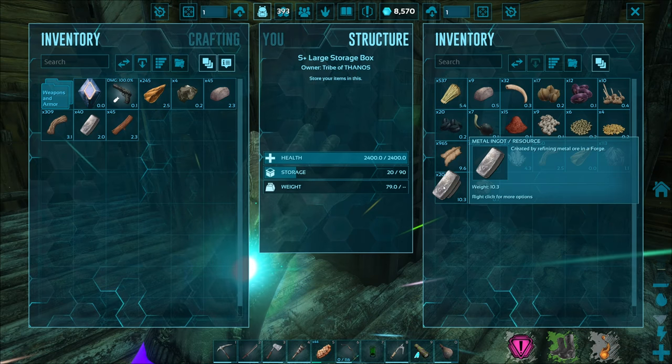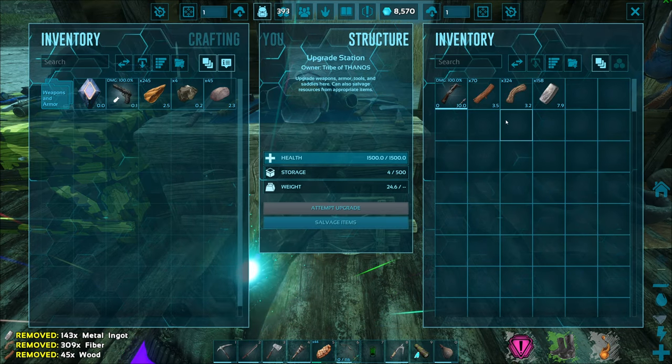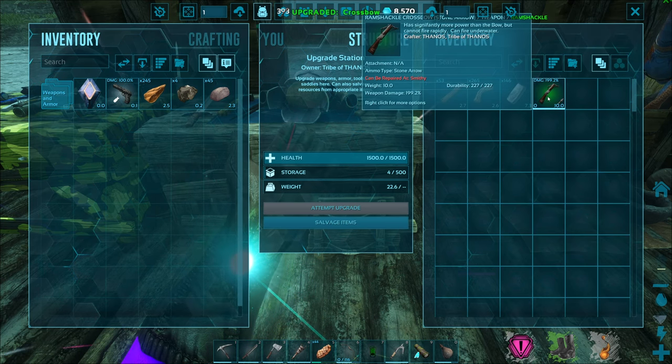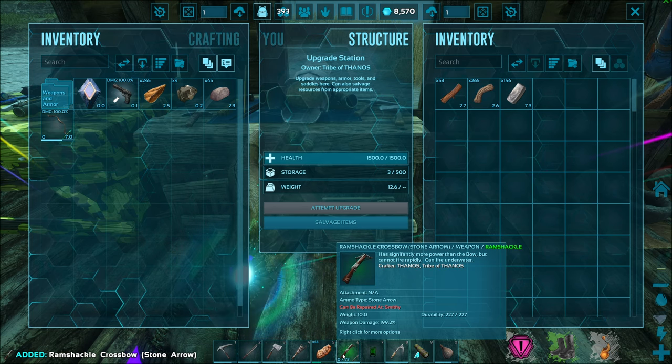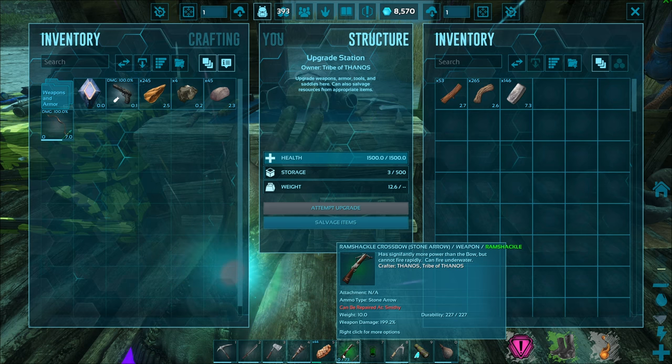Grab even more metal — 143, golly, that's a lot. All right, let's see if we can actually upgrade the crossbow. Boom — now it is Ramshackle, which is great. It has — oh whoa — almost doubled the weapon damage, you guys. 199.2% weapon damage. Great stuff there. See if we can upgrade our pick, our sword, our hatchet.